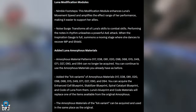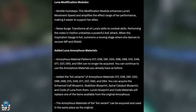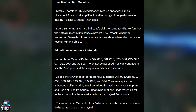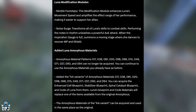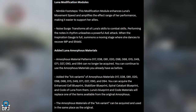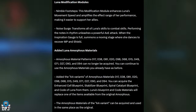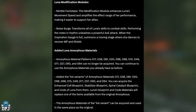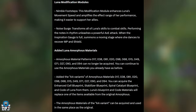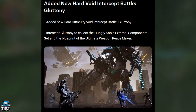Performing the notes in rhythm unleashes a powerful AOE attack. When the Inspiration Gauge is full, it summons a moving stage where she dances to recover MP and shield — incredible! Added Luna amorphous material patterns 17-38, 81-20, 98-68, 15-49, 71-27, 19-94. These can no longer be acquired but can still be used. The AA variants have been added, from which you can acquire the Enhanced Style Blueprint, Stabilizer Blueprint, Spiral Catalyst Blueprint, and Code of Luna.